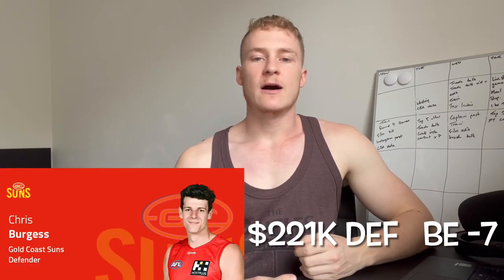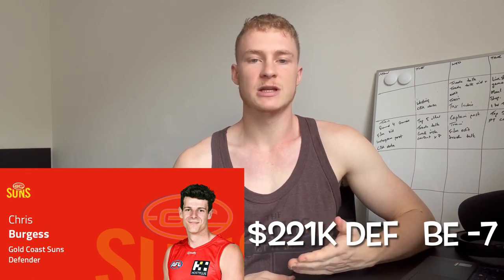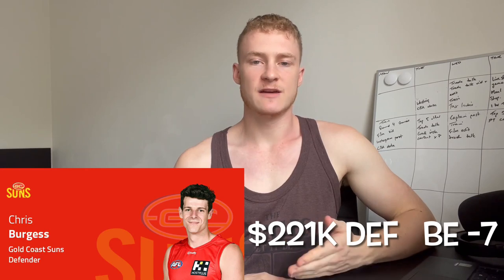Jumping into the rookies I think are the top ones to bring in this week — number one is Chris Burgess. This depends on team selection, but if he gets the number one ruck role at Gold Coast — which is a possibility — his scoring should be good, he'll be around the ball, and at 221k he's an option in defence. His job security should be solid over the next month. If Gold Coast roll with Caleb Graham, I don't like Burgess as much and would consider other options ahead of him.